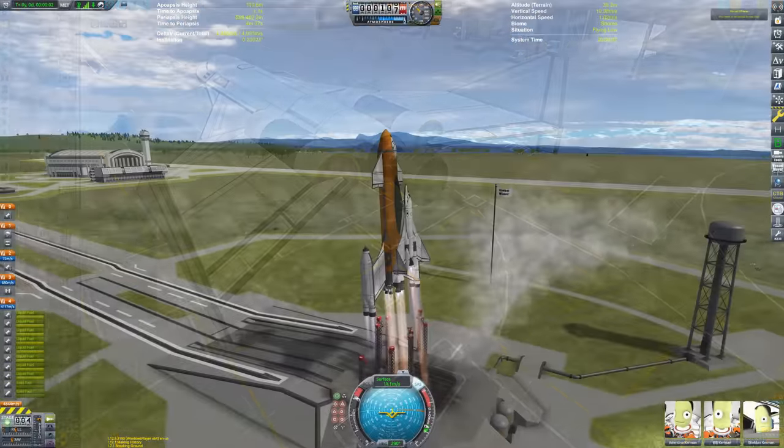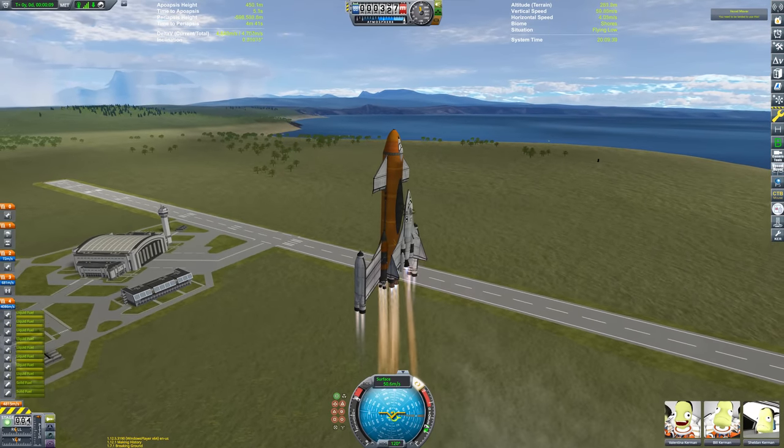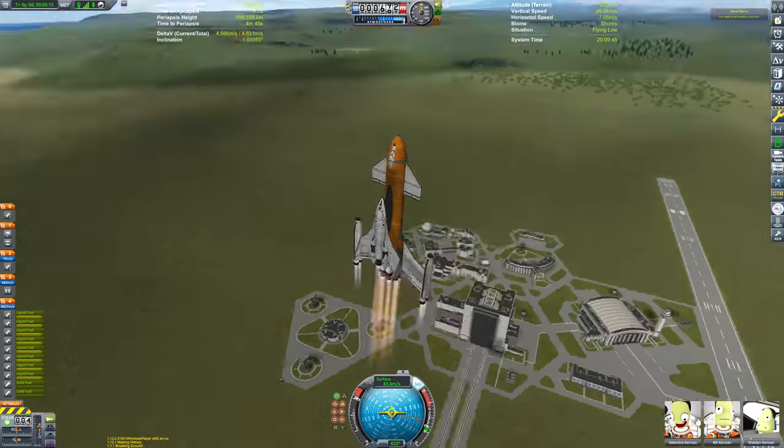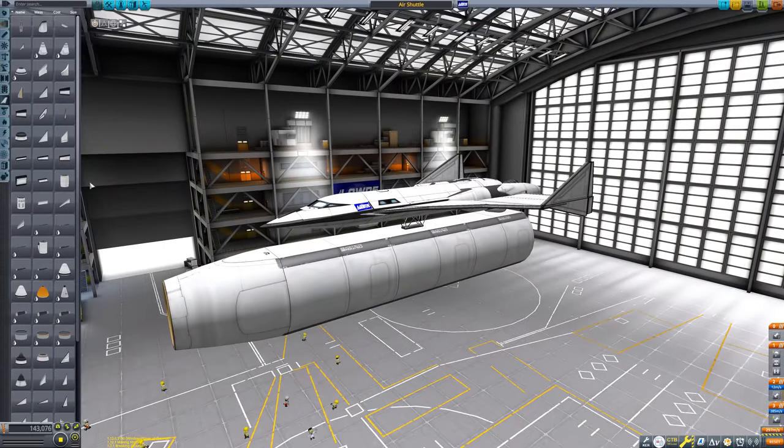The first attempt looked like this. Visually, it's closer to the KSP-2 screenshot, but this is way, way overbuilt, and the first stage could basically get the entire thing to orbit, so it was pretty dumb. So I scaled things back for this version.